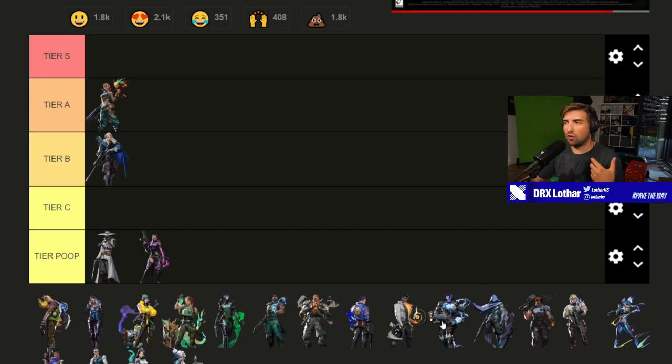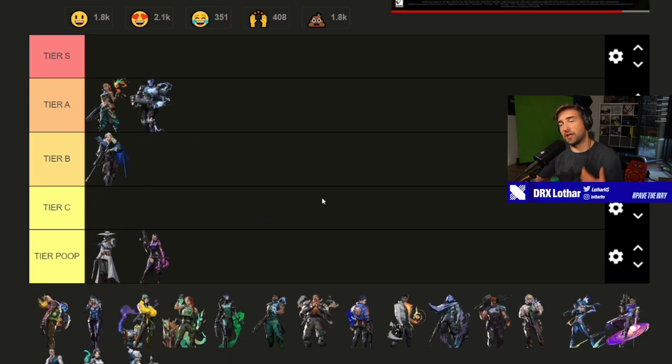KAY/O ultimate I'd put on tier A. It's an insanely valuable ult for yourself as an initiation tool — it completely wrecks sentinels and is a fantastic tool against Chamber, literally making them useless. Whenever I have the KAY/O ultimate in ranked it changes the entire dynamic of the round. On attack, press X, use it like a Phoenix ult and run in. The ultimate also gives you a fire rate boost, faster equip time, and faster reload time.